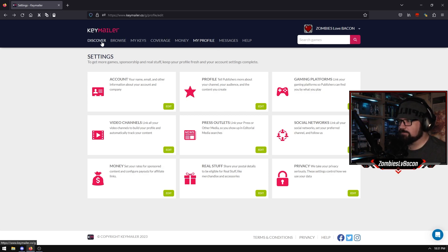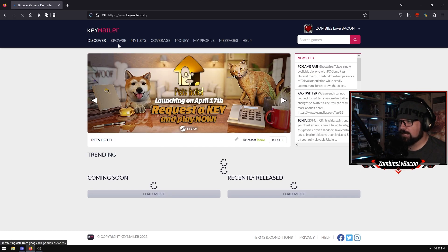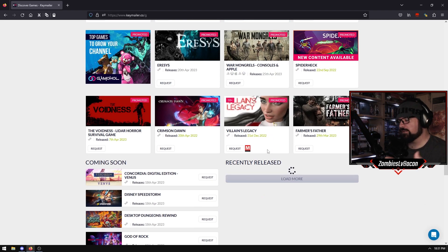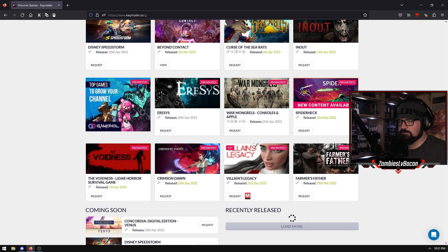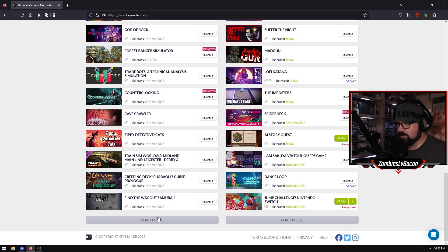So basically you request a key and if you get given one, it'll turn up in your keys section. Sometimes they'll offer you keys - they'll say we feel like you probably want to play this game, we'd like you to play it. And if that's the case you can accept or reject them, or say you're too busy right now. It's really good to check this on a weekly basis. You can also follow them on Twitter and they'll announce some of their more popular ones. But sometimes they're really basic shovelware games, and sometimes there are decent big ones as well.